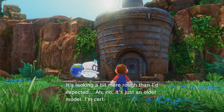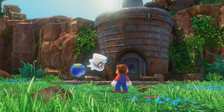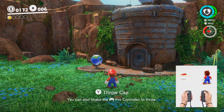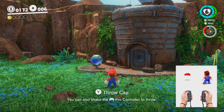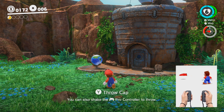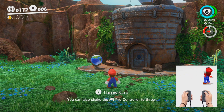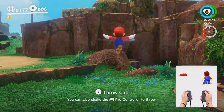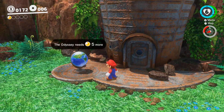There's the airship — it's looking a bit more rough than I'd expect. It's just an older model; I'm certain it can still fly. Let's give it a shot. Story moons are just the moons that it shows you in previews and that you must collect. The other moons are up to you. There can be over a hundred moons in a specific kingdom. You can have 999 moons, and we'll talk more about that later. Because it seems that our ancient Bonneton structure here is actually the ship that we need to power up with power moons.